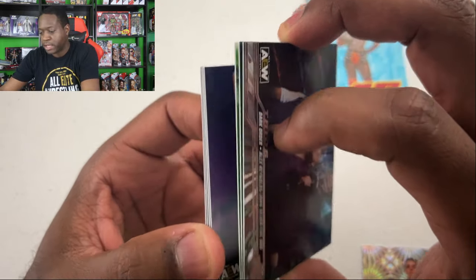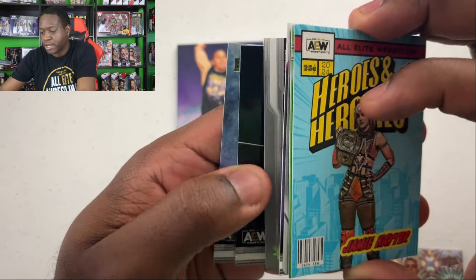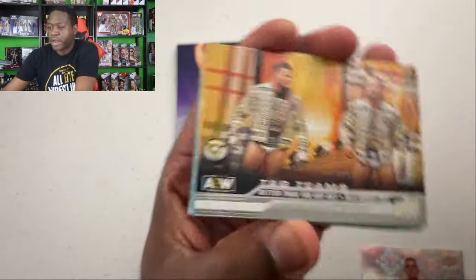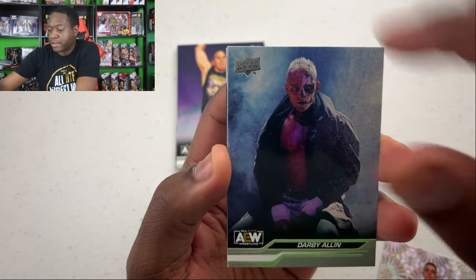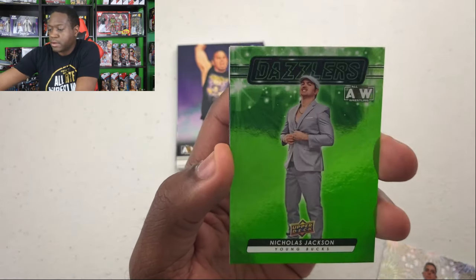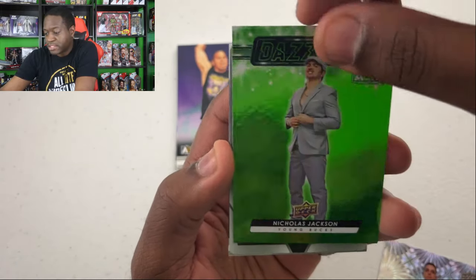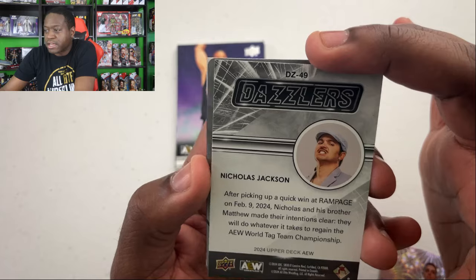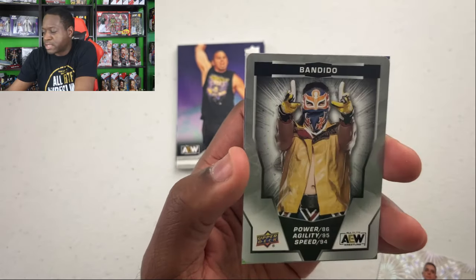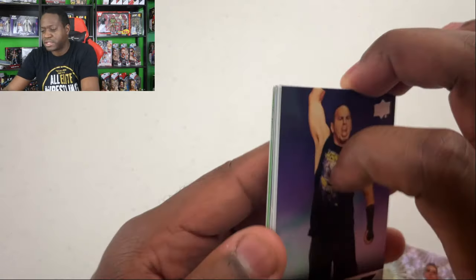Seemingly we have hits in the back, so let's do that one last since that's real color right there. We got a couple things of color. Adam Cole — better than you, baby. Athena, Darby Allin, Jamie Hayter. Nicholas Jackson on the Green Dazzlers — okay, so that's what that color is. Do Green Dazzlers mean anything? It's non-numbered, so maybe it's just a short print of some sort? Why are some green and some blue? Bandito on the gaming card, followed by Nick Wayne.